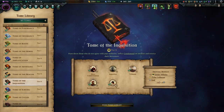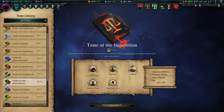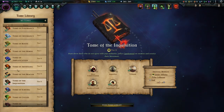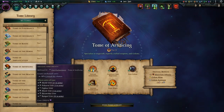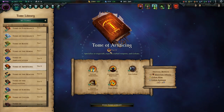The next book is Tome of the Inquisition where we get the Inquisitor Seal — plus 10 accuracy and spirit damage for our archers — and Mass Condemnation, which combines with it for even more damage. Lastly for tier two we take Tome of Artificing for plus 30 critical hit chance and, more importantly, the extra Materium pips needed to get our tier four book later.